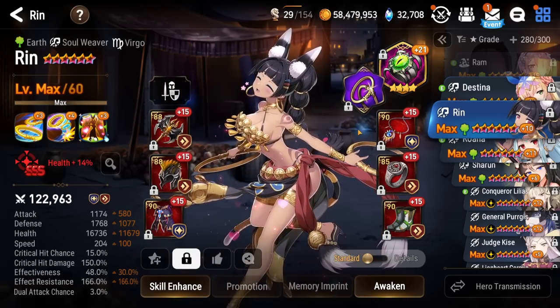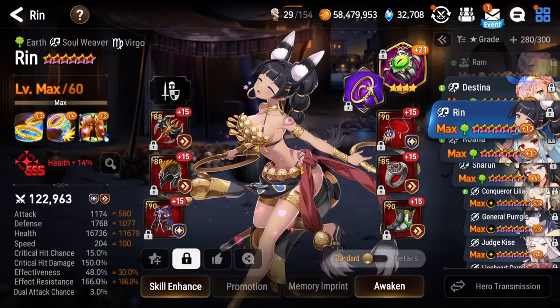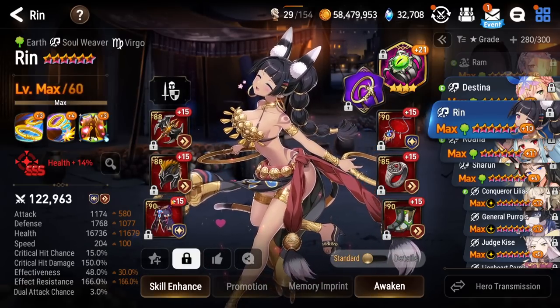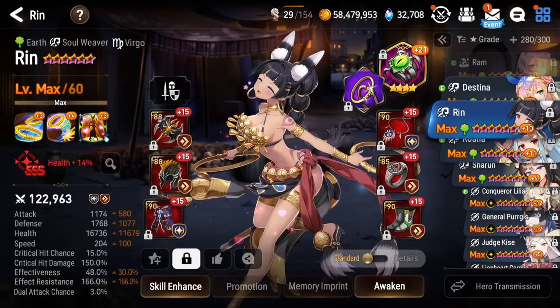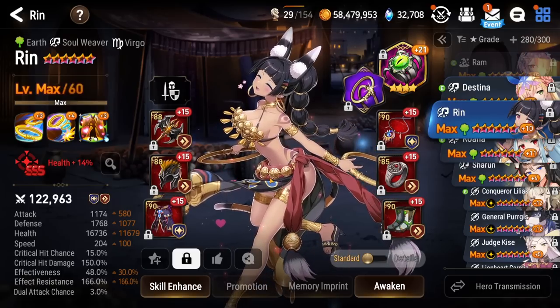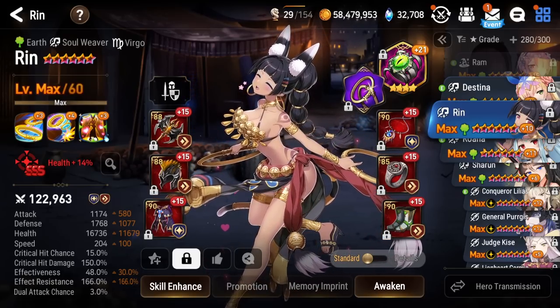Next up, we got Rin. Rin's just temporarily on Eternus — Celestine is typically what she will be on, but that is currently being used by Shuna. This is my Rin. Haven't really used her all that much — I do want to start using her. I might need to retweak her gear though; she is on kind of doo-doo gear right now, but we'll work on improving it for the future.